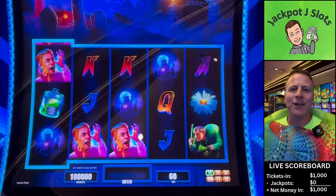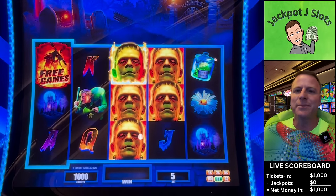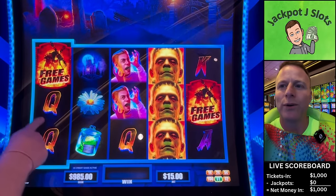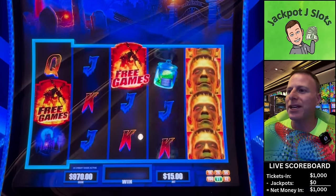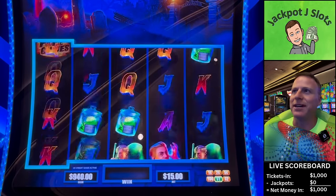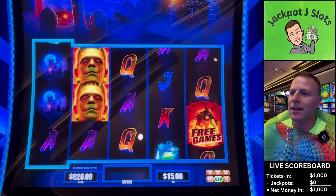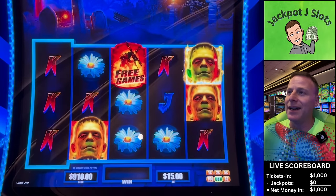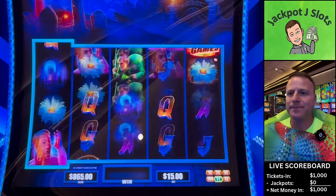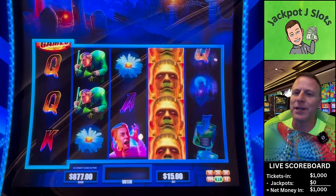All right, we're ready to go. Got my stick button presser ready to go. We've got a thousand dollars in, starting on the one-dollar denomination — fifteen-dollar spins. Free games is what we're looking for on rows one, three, and five, but what we really want — well, we'll take free games. Though if we get free games we'll have to zoom the screen out.